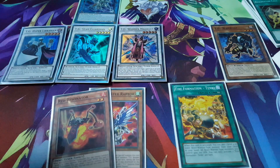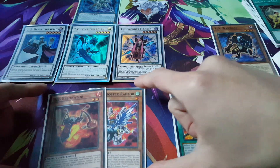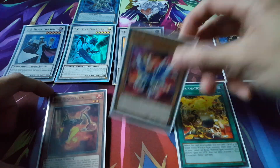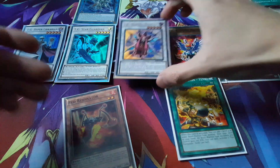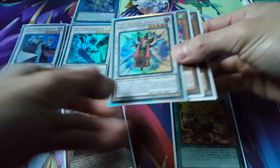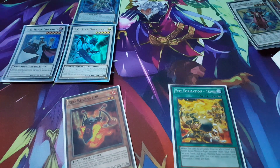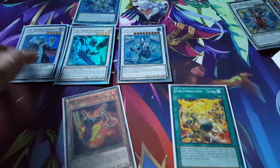Interestingly enough, we actually have a really insane board here. We could also special summon out the Booster Raptor, and then we can end our turn. During our opponent's main phase, we can go for an XL Synchro right away — we have TG Wonder Magician at level 5, Booster Raptor at level 1, and Warwolf at level 3, so together we could Synchro Summon for a level 9. Which means we basically get to go for Trishula during our opponent's turn, banishing one card from their graveyard, field, and hand.